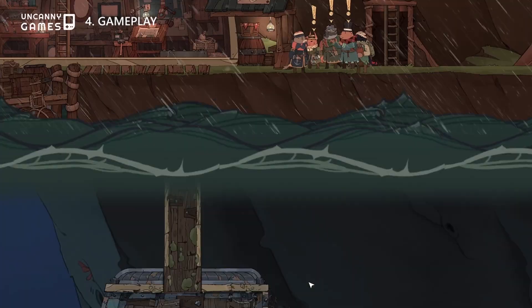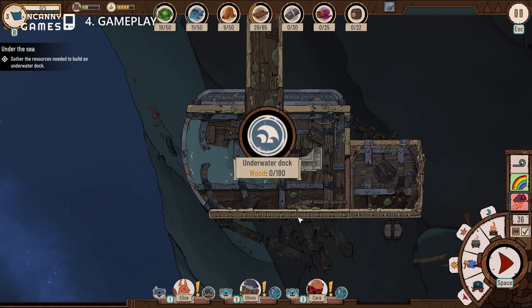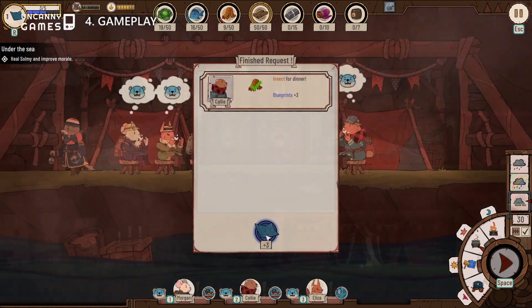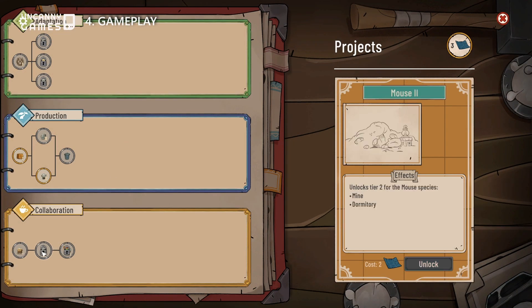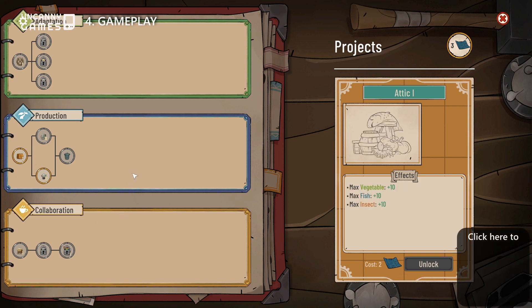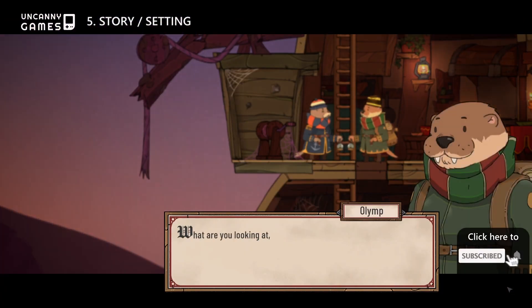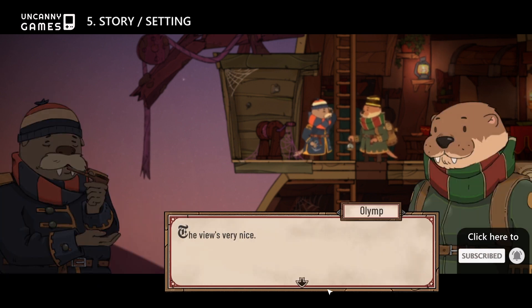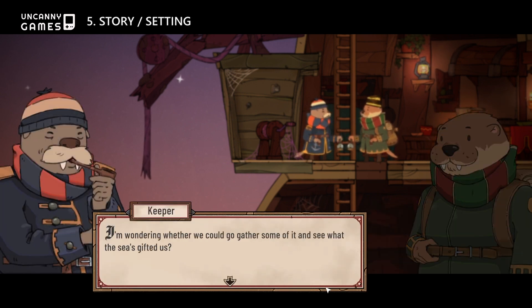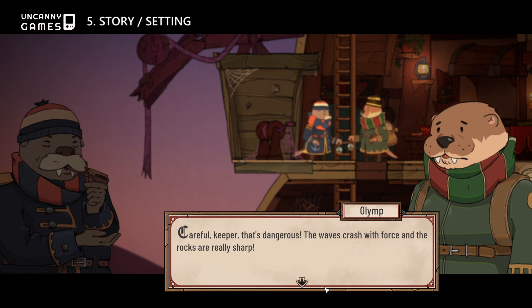As the story progresses, you unlock new projects to build and unique requests and conversations from your guests, which also unlock blueprints and new technologies to help you manage and survive the worsening weather as the days go by. The game may not have a strong and obvious storyline, but the story progression and new areas and species do shed some light on the background and history of the world.